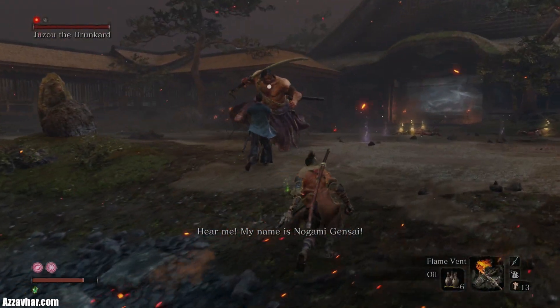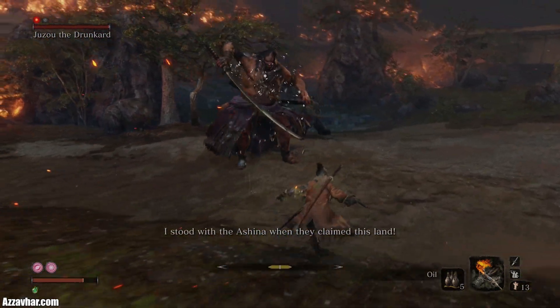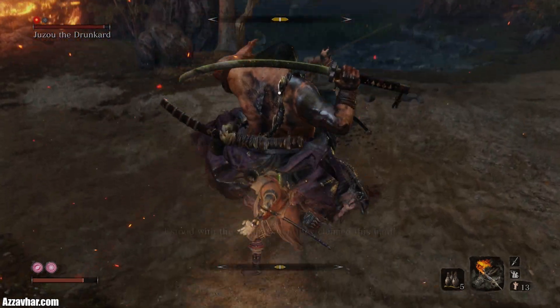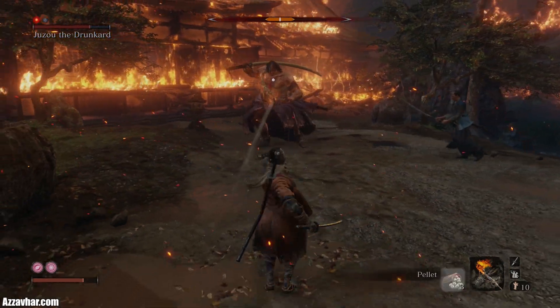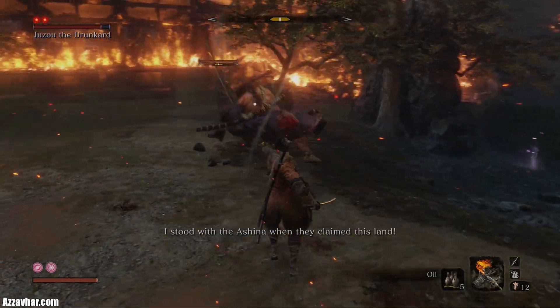Now we've got the second and final death blow to do on Juzo. A lot of Juzo's attacks are slow and powerful, so dodging out of the way can be quite useful in this fight. The main tactic we're going to use is trying to place Juzo in between us and the NPC ally, so we can divide his attention and attack the boss from behind when he's facing the NPC ally.